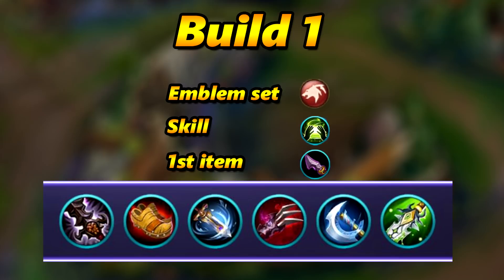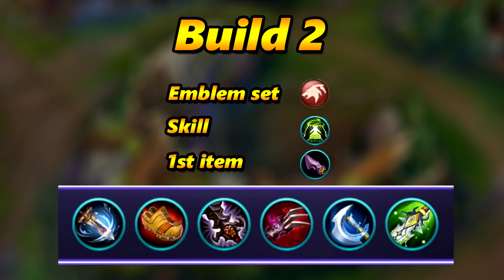For the fourth item you want a lifesteal item just to sustain. The fifth and sixth items increase your critical hit and physical attack for even more damage. For the second build, the emblems, skills, and first item remain the same, and the end build stays the same — only the order of the first and third items changes. With this build your early game is a lot stronger because you deal more damage to squish enemies like marksmen and mages, but your damage to tanks will be lower.